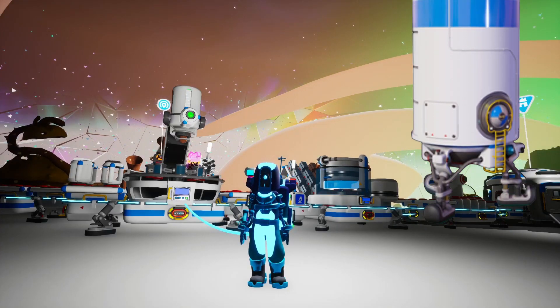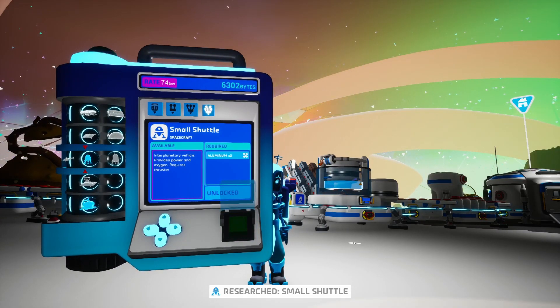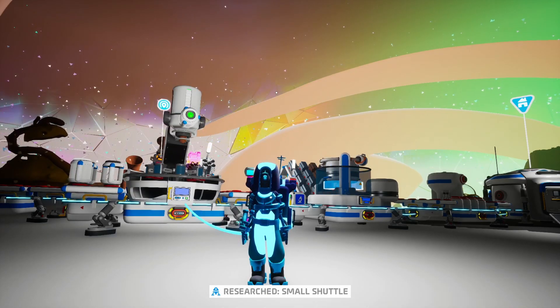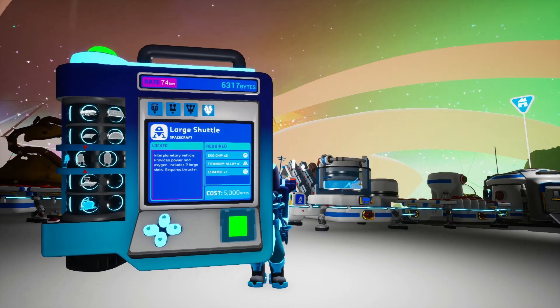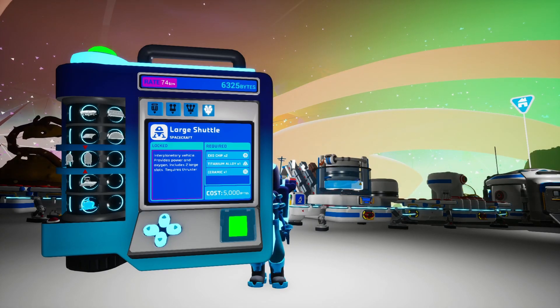If we want to go to space, the first thing we'll need is a shuttle. Luckily, I've gathered the bytes we need to unlock the small one, so let's go ahead and do that. We've researched the small shuttle. Don't worry, we're also gonna unlock the large shuttle in this video so we can really establish a gas mining operation on Aatrox.